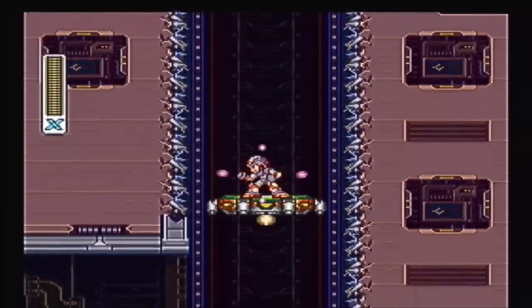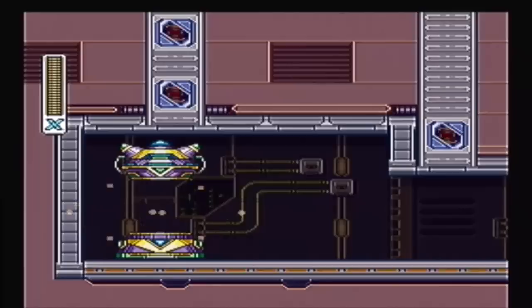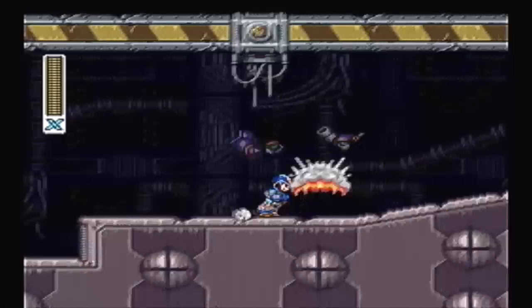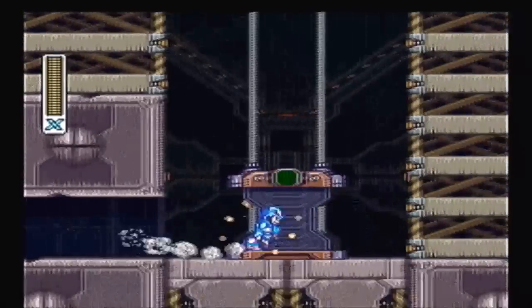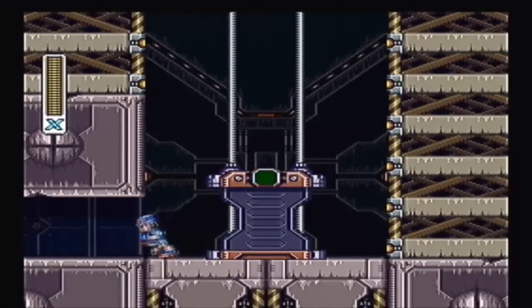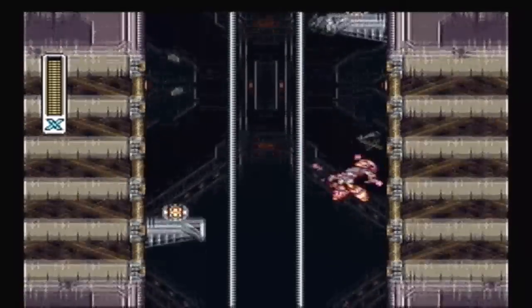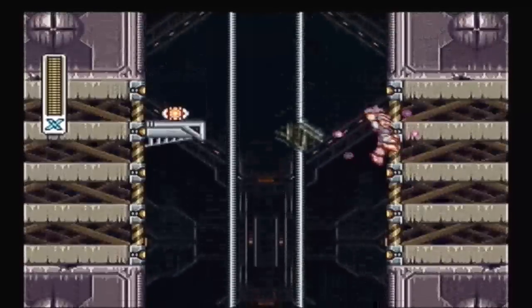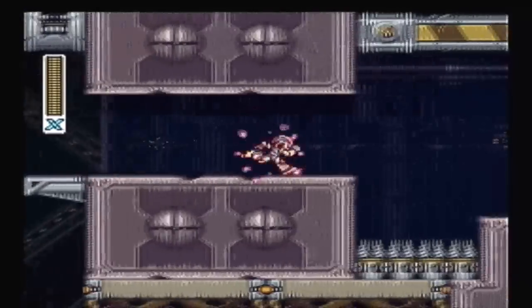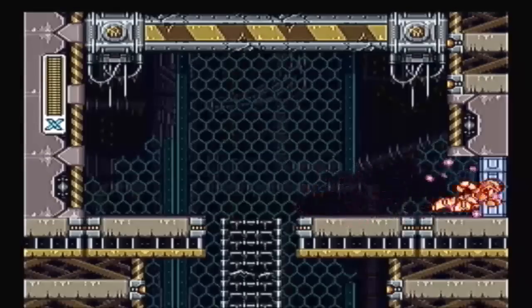We do actually want to go ahead and fall down here. This looks like a weird armor plating. Nope, it teleported me away. We are gonna go fight something in this place — I don't know what we're gonna fight. The elevators still aren't working, so that's okay. I never used them — even if I did, I would still use this to wall kick. And then look, we're at the boss already. Isn't that fun?